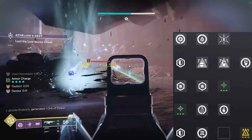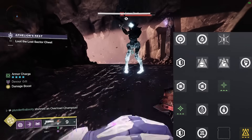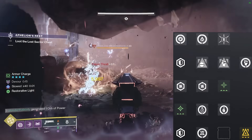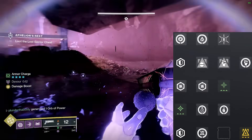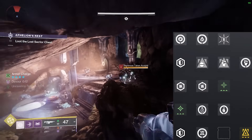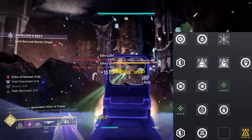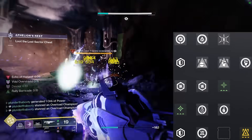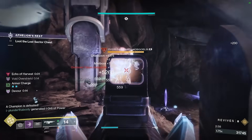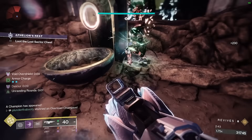Just in case you didn't have Devour proc'd when you melee a champion, it'll spawn an orb of power — grab that and proc Devour. On your chest piece, take the resistance mod for whatever activity you're doing, plus Charged Up so you can have four armor charges total. On your boots, take Absolution and Innervation for double class ability energy when picking up orbs, and Stacks on Stacks so you get two armor charges per orb — meaning you only need two orbs for four total armor charge stacks. On the class item, Utility Kickstart gets your barricade and overshield back as fast as possible, and Reaper spawns another orb when you get a weapon final blow within 10 seconds of using your barricade.